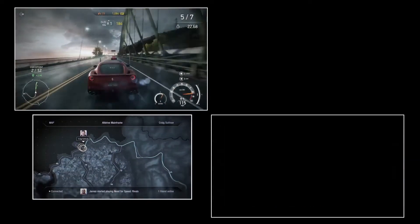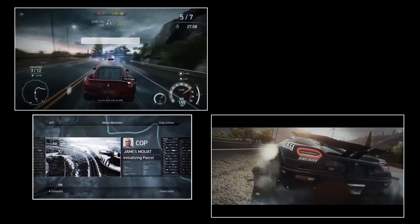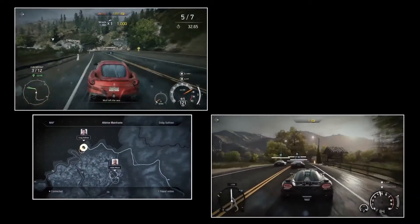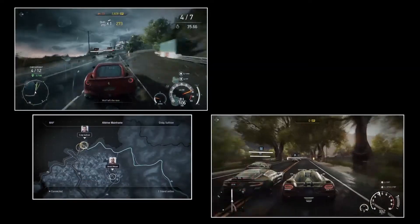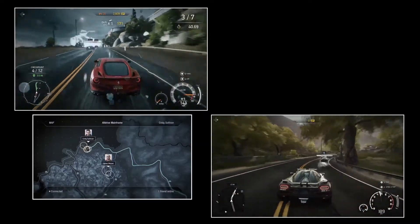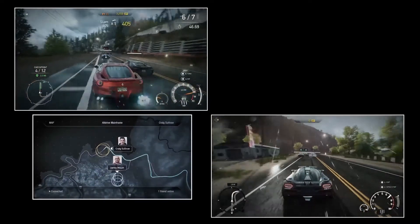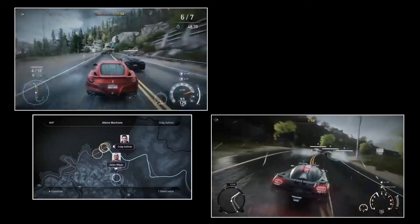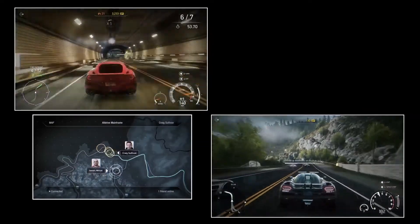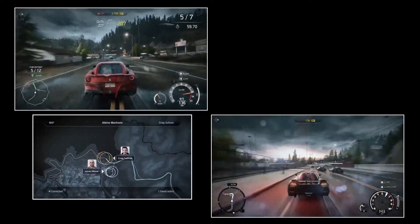They can slam you into the wall as a police car — basically a trolling device, which can actually be fun. For the police cars we've got of course the Koenigsegg Agera R. There's also a third-person view from which you can deploy roadblocks. Back to the cops, we've also got an Aston Martin — I think that's the new DB9 since the back looks a bit different from the Vanquish. More Astons equals better, so nice.